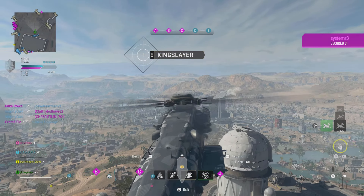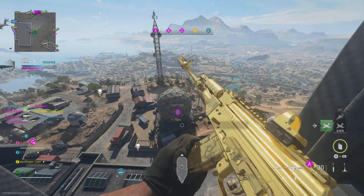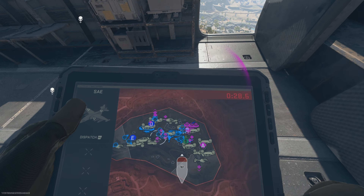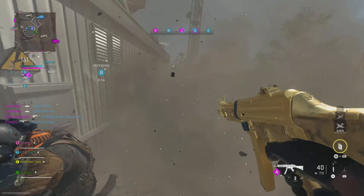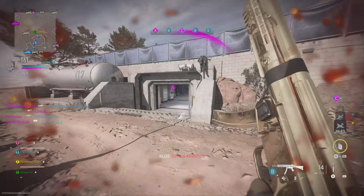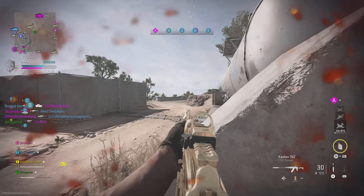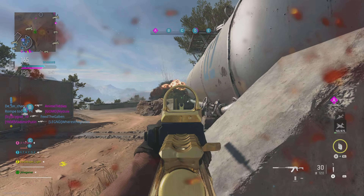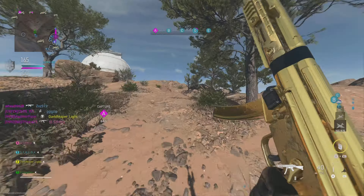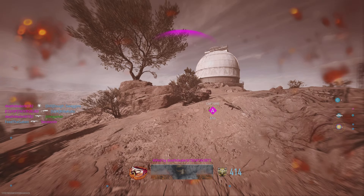They dropped the airport map and they dropped this map. Look at this map right here — we're talking about objectives: A, B, C, D, and E. All locations are not spread out; they're not far apart, so you can actually get from one location to another and still encounter people. It's not that much camping. Some of the other maps have like a hundred thousand buildings, but this one varies. So it's actually pretty fun.